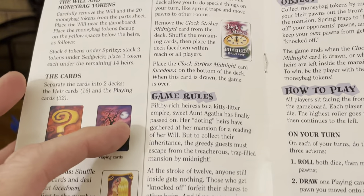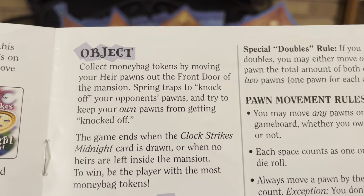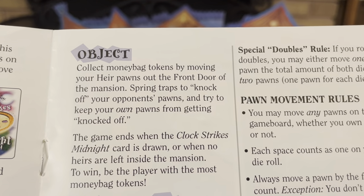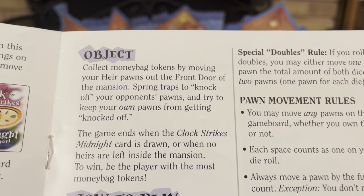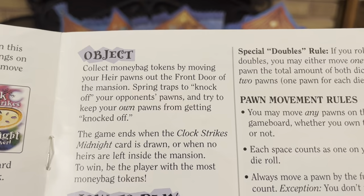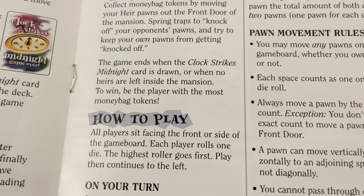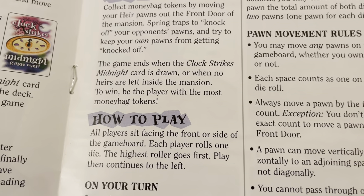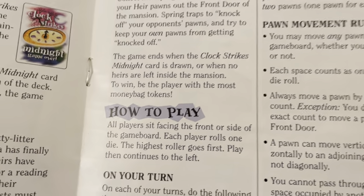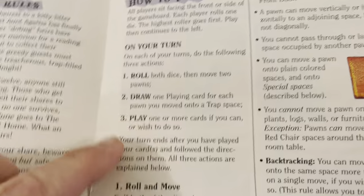Then we talk about the game rules. What's the object of the game? Collect money bag tokens by moving your heir pawns out the front door of the mansion. Spring traps to knock off your opponent's pawns and try to keep your own pawns from getting knocked off. The game ends when the clock strikes midnight card is drawn or when no heirs are left inside the mansion. To win, be the player with the most money bag tokens. On your turn, you're going to roll, draw, play, and move.